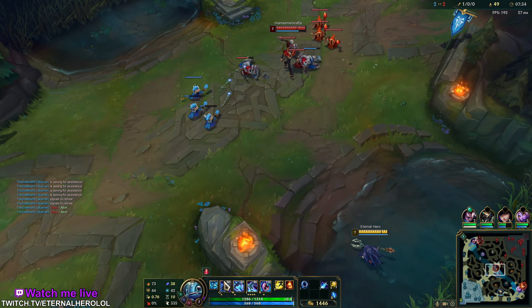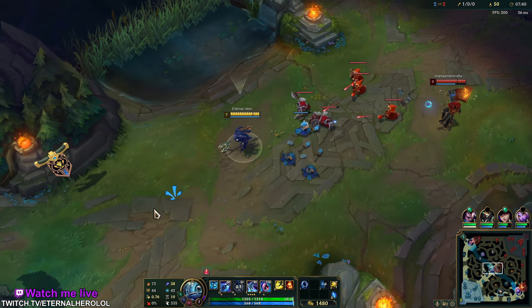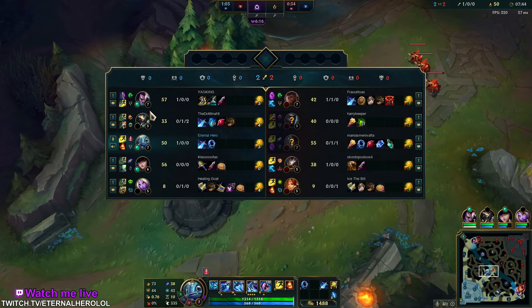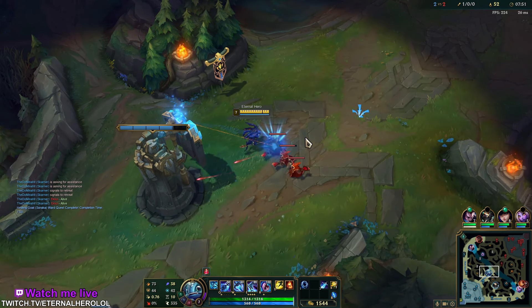While being close range you can do Q then ultimate to have your ult applied to the enemy, and it will be guaranteed — assuming you won't press it too quickly. Because if you do it too fast, sometimes it doesn't attach to the target; maybe it's a bug I have noticed.